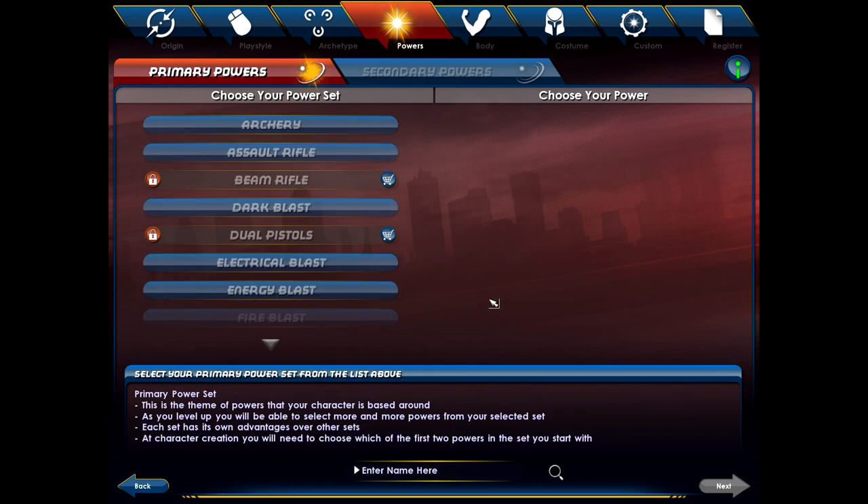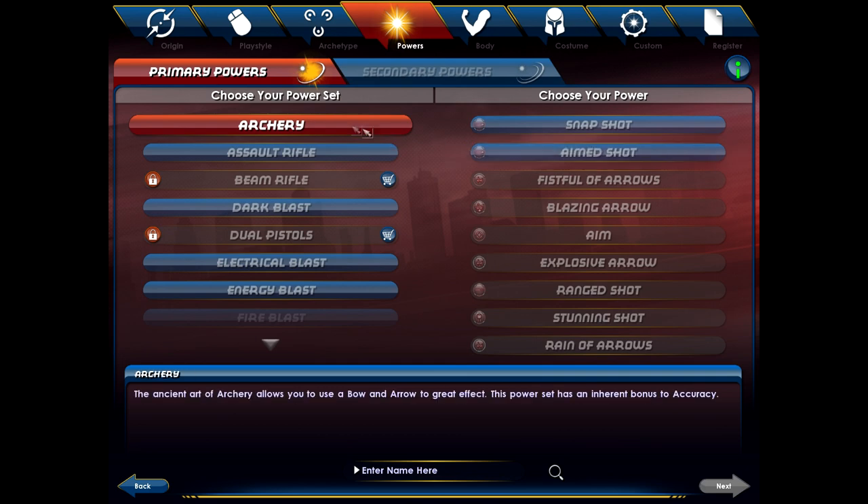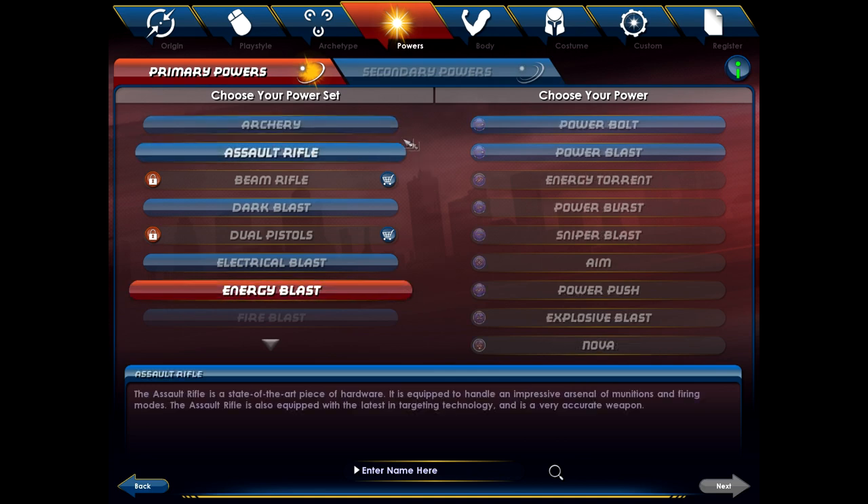Here are the different options you can choose — these are your primary powers. You click on the power, look on the right, and it'll list all the different powers you're going to have options for as you level up. There are quite a few options, and as you can see, this is obviously going to change the aesthetic of your character — whether you're shooting a bow, holding a gun, or shooting energy out of your hands. It really does change the feel of your character. That's one of the great things about City of Heroes — you can really customize your character to be exactly what you're hoping to be. I'm going to be choosing Archery. My last character was actually an Energy Blast character.